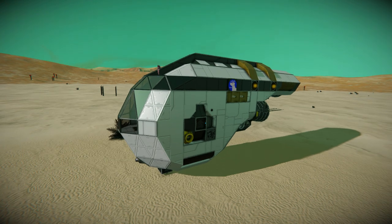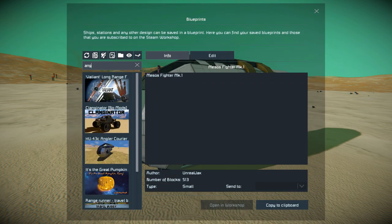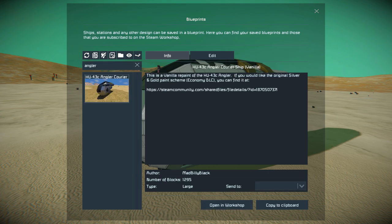It's got atmospheric thrusters, it's got hydrogen thrusters, it's got everything you need to survive, and it's just a very compact sleek design. So pressing F10 and finding the Anglia Correa — there it is. This ship weighs in at 1,295 large blocks, it uses no DLC blocks, it uses no mods, so it is perfect to build in survival mode.